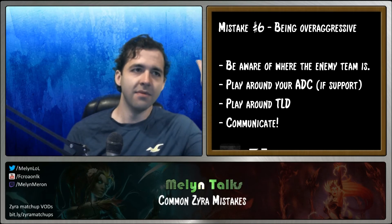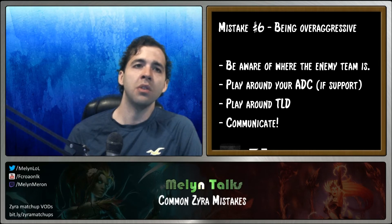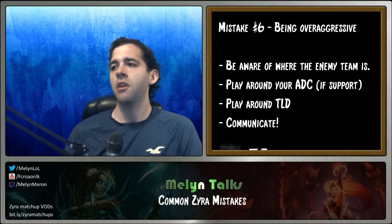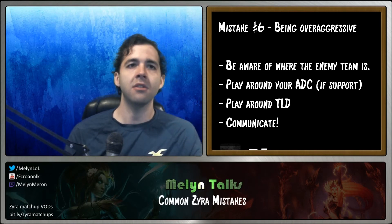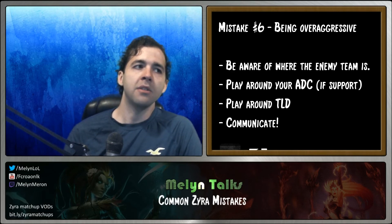Most of your trading patterns will revolve around your Thunderlord's Decree proc. Your seed cooldown is 20 seconds at level one W, and Thunderlord's used to be 30 seconds — I think it's shorter now. So you're usually going to keep one seed in reserve and play around Thunderlord's. Always be aware of overextending on the map.